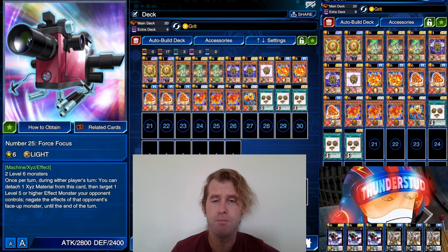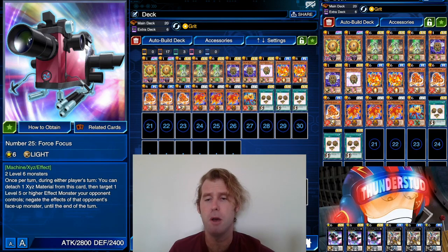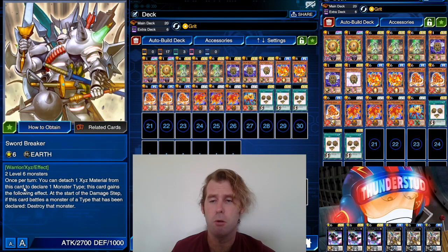You've probably seen Force Focus at this point — you can target a monster level five or higher that's an effect monster, but XYZ monsters don't count as effect monsters, which is kind of annoying, and then you can negate the effect of that monster. We also have Sword Breaker: once per turn, detach one material, declare a monster type, and this card will destroy that type at the start of the damage step. It's also 2700 attack, only 1000 defense.